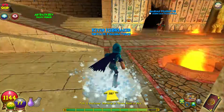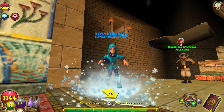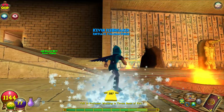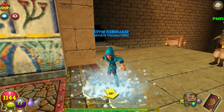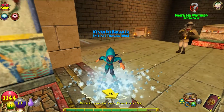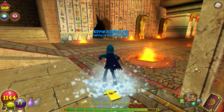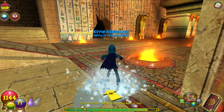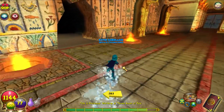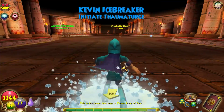Welcome back everyone to another walkthrough series, episode 11. In the previous episode we started Krakotopia - we got through Palace of Fire, Royal Hall, and Chamber of Fire. Now in this episode we'll be doing the Throne Room of Fire. The first thing we have to do is talk to Professor Winthrop - sorry guys, I went to the wrong area.